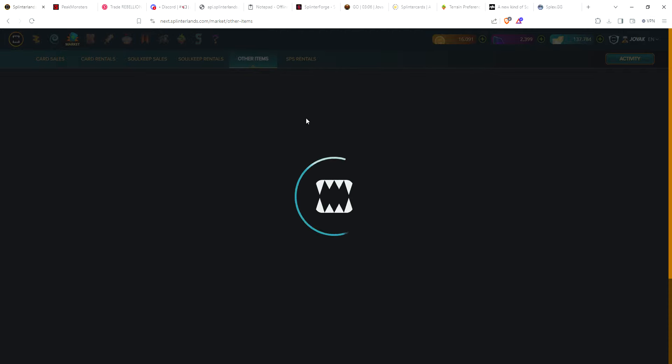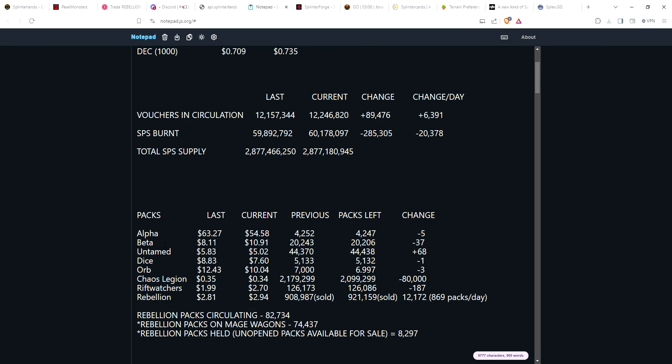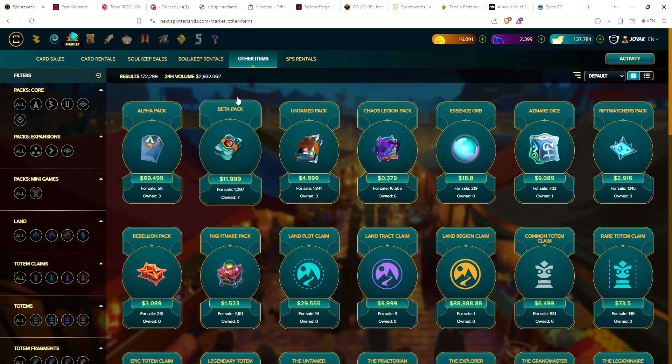Let's compare pack prices from Hive Engine to how they are in-game. Alpha: on Hive about $54, and in the last two weeks five packs have been opened — down to just over 4,200 alpha packs. Beta: about the only pack price that actually went up over the last two weeks. Two weeks ago the asking price was a little over $8; now it's just under $11, and 37 beta packs have been opened. In-game, alpha is basically $69.50 but on Hive you can get it for $54.58.